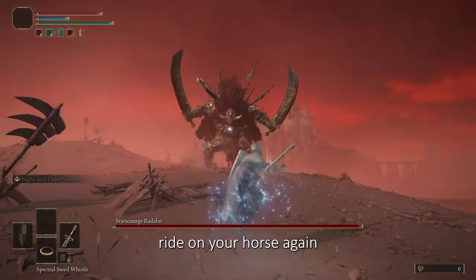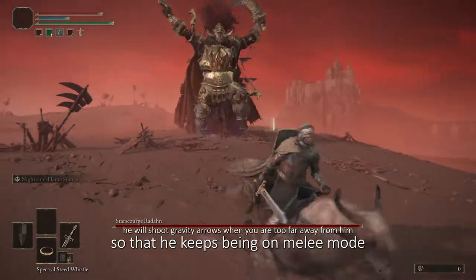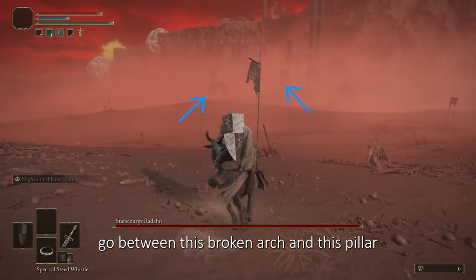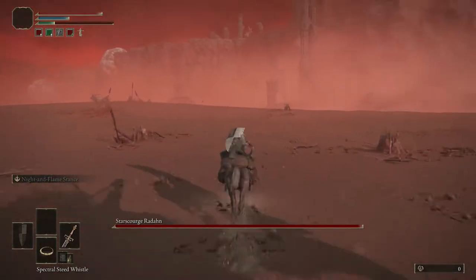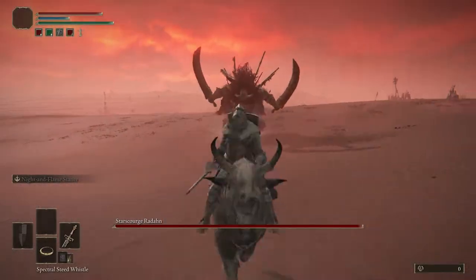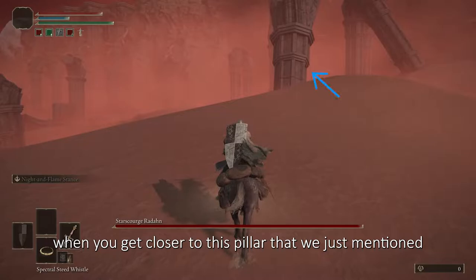When you get closer to him, he will pull out his knife. Ride on your horse again and keep a distance so that he stays in melee mode. Go between this broken arch and this pillar.